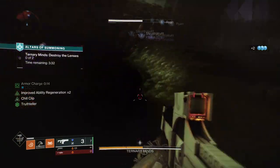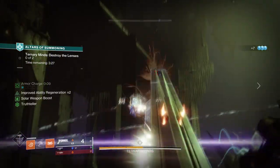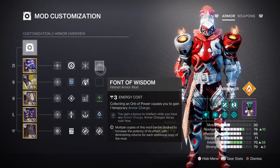For the mods and stats section, we're going to invest into Intellect and Strength, as these will be the most commonly used stats in the build. At tier 7 for Intellect, we can apply the Powerful Friends mod for an extra plus 30 towards the current stat for an overall tier 10 stat. This will bring our super cooldown to 6 minutes 23 seconds, which is good enough for being able to use it more often.